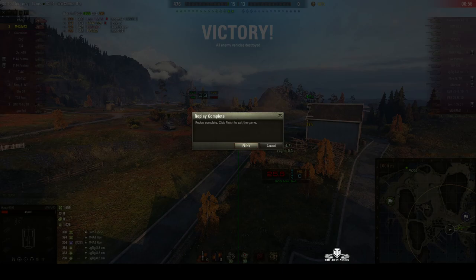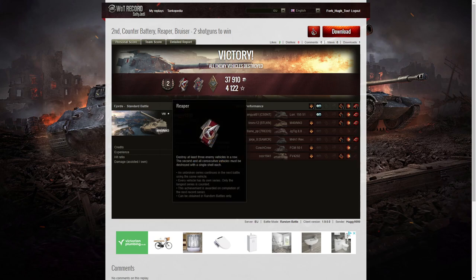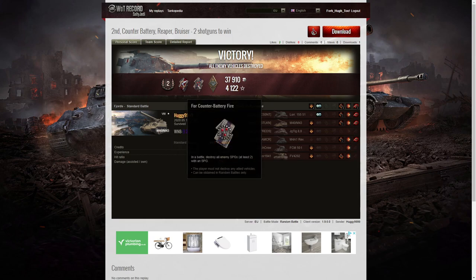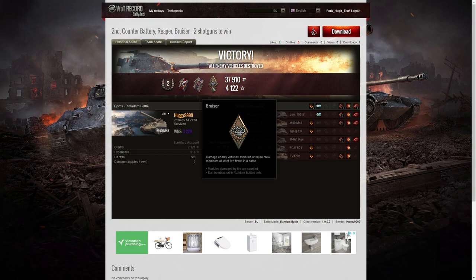That FV207 should be ashamed of himself for not helping. Very nice ending to that game — well done, Huggy. It's a second class tank for Huggy-9999 in the M40/M43. He got a Reaper badge — he actually took out consecutive tanks with consecutive shots. And he also got a counter-battery because he took out both the enemy arty. And also a Bruiser medal for getting at least five critical hits — in this one, he managed to get eight.